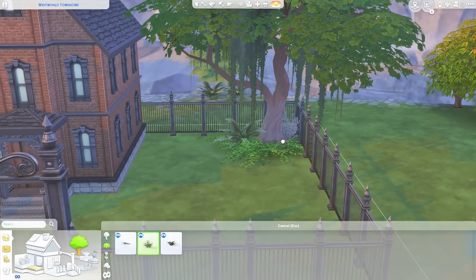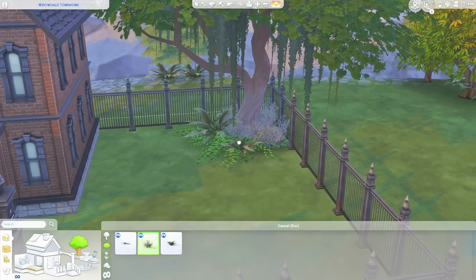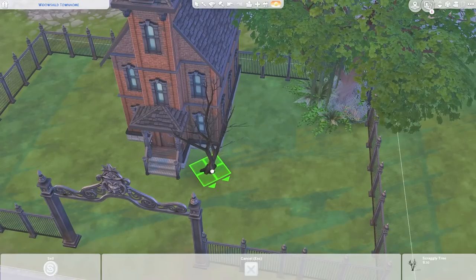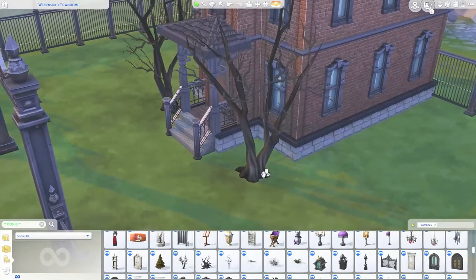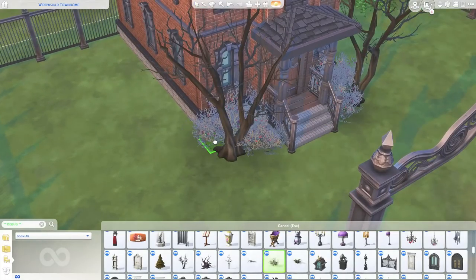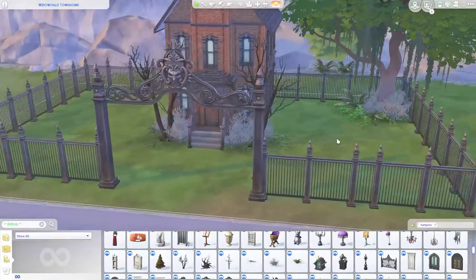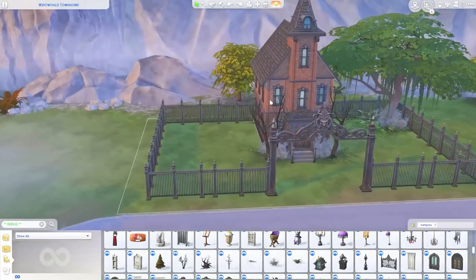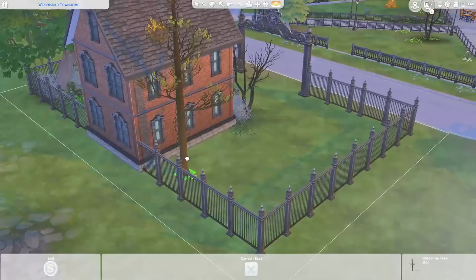I was thinking maybe one side would be a courtyard and the other the actual graveyard, but I just ended up kind of sporadically placing a couple of graves. And if you guys didn't know — oh my gosh, it's so cool — I just figured this out last week when playing around with some of the debug Vampire game pack stuff: there is actually a grave plot. Not headstones — an actual raised bed of dirt that you can place on the ground, which is a little bit creepy. And it is a game pack, not a stuff pack — I keep saying that wrong.